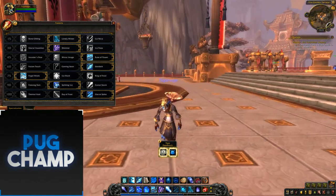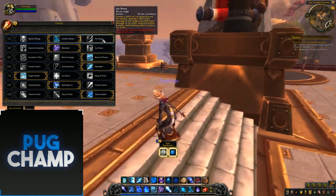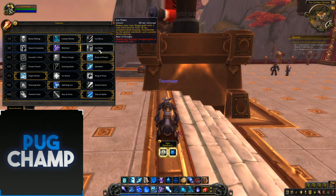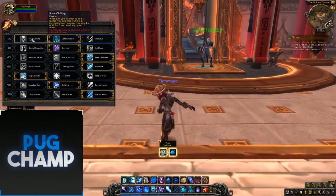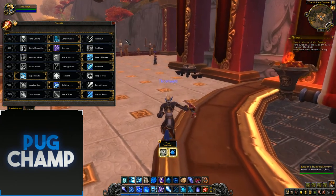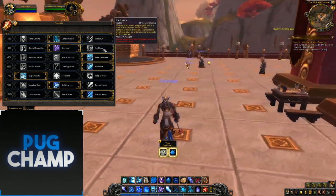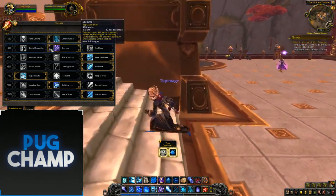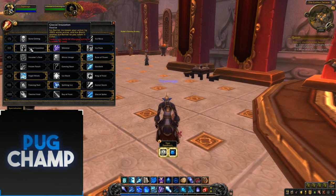To start off with the talent tree, it's pretty much the same apart from Ice Nova moving up. When you're leveling you want Ice Nova, because targets aren't going to be alive long enough for Bone Chilling to get the maximum potential out of it with 12 stacks — Ice Nova you're just instant killing. For PvE, which is what these guides are focused on, Lonely Winter is still the best. Shimmer is just way too good. For leveling, Glacial Insulation is better because it's 200% armor — who doesn't want that?